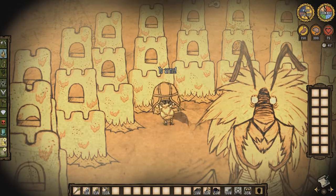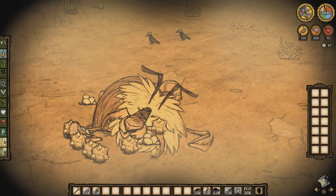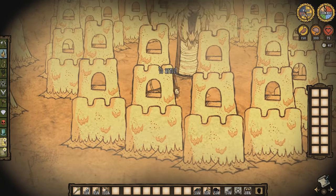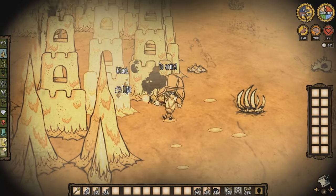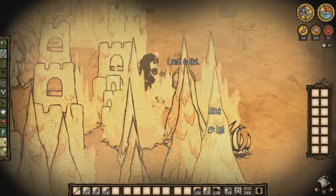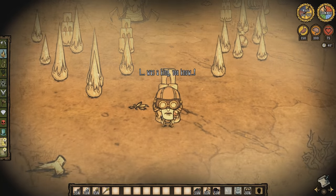You can attack the sandcastle walls and escape if you wish, or you could stay and kill the antlion. Killing the antlion will give you some desert stones, the lazy deserter blueprint, meat, and some trinkets. The antlion appeared again in my next summer, so it won't be gone forever. Something incredibly cool that was added is the ability to strike the sandcastles and sand spikes with a torch. Doing this will turn the sandcastles and spikes into glass that you can carry and decorate with. There are many awesome possibilities with this.